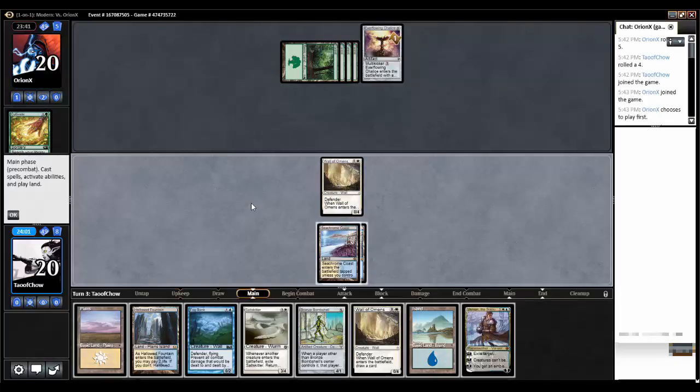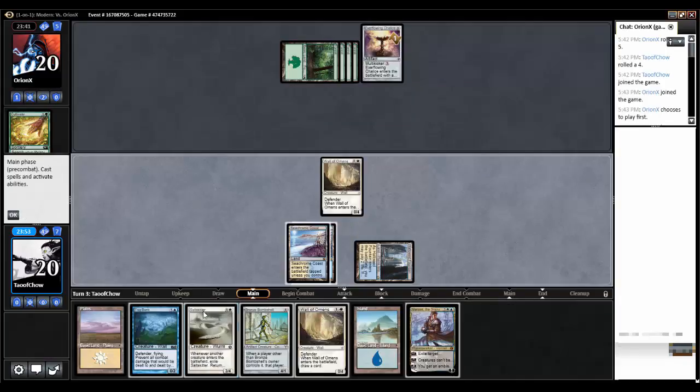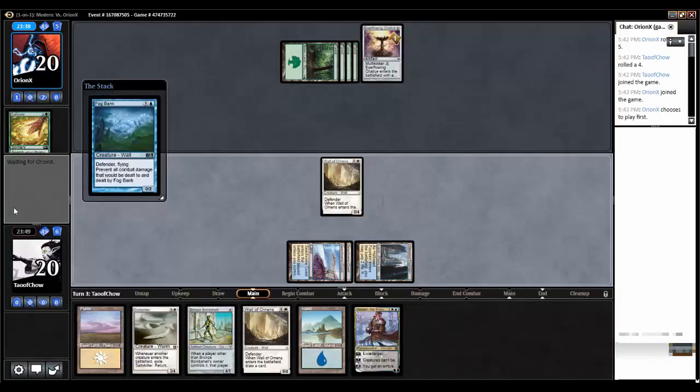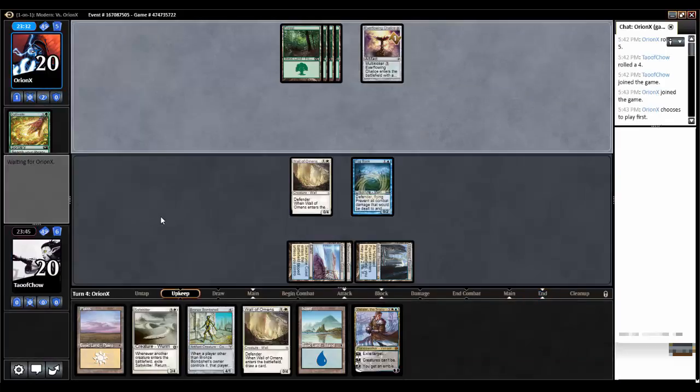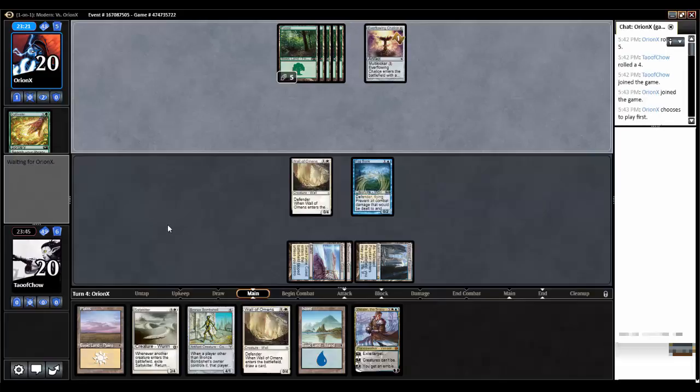All right, there's Venser. Now's a good time for Hallowed Fountain - I don't need to pay for anything for it. Just go Fog Bank. Okay, so I'll get these walls going. Hopefully I can pick up... well, I've got actually nothing to trade if I get Puka's Mischief out.